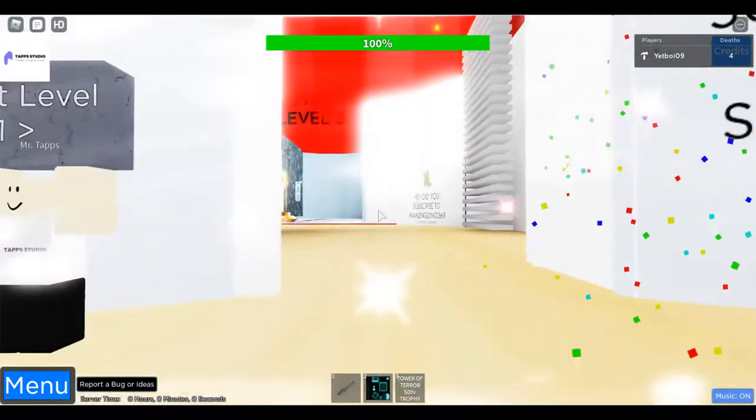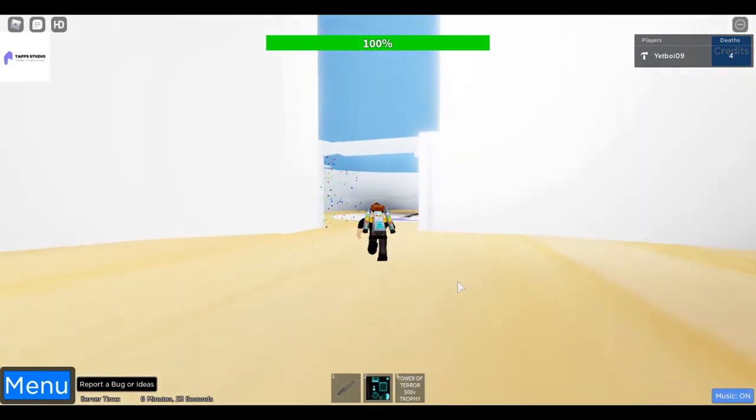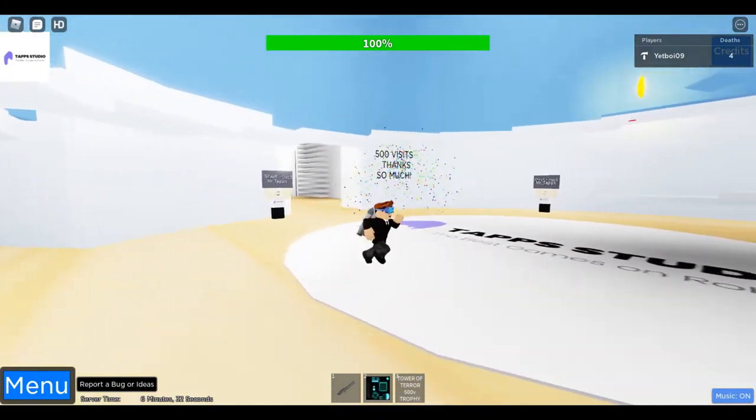The pro level three has lava and no checkpoints — no checkpoints. I personally like the second level. I think it's pretty cool.